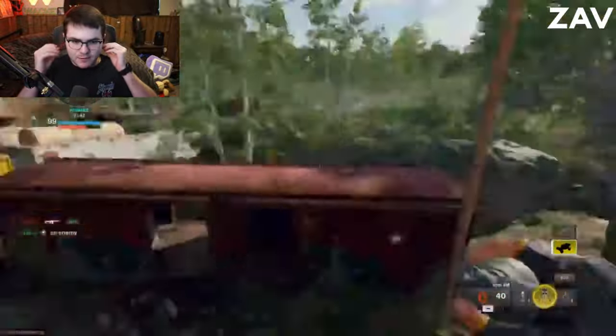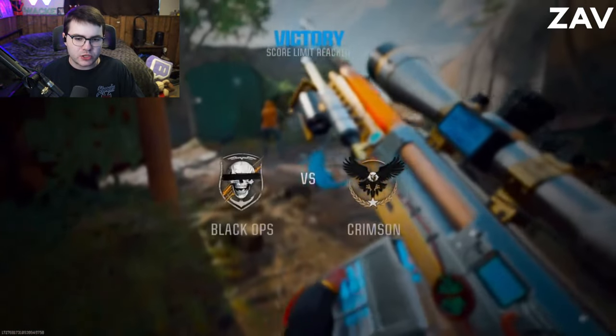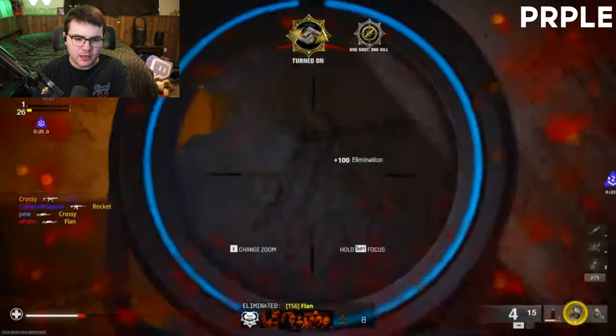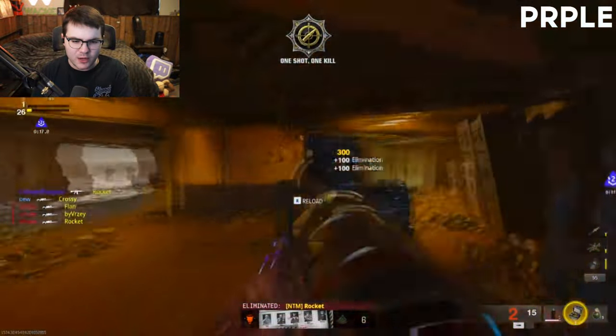Then we got Zav trick shotting on the train map again — forgot the name of it — but he makes nice work of it as well. Trick shotting looks super clean on this game. He did a little pistol reload — man, that was super super clean.